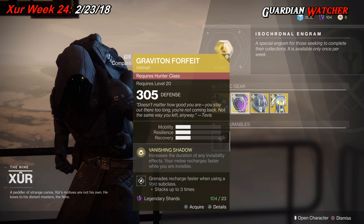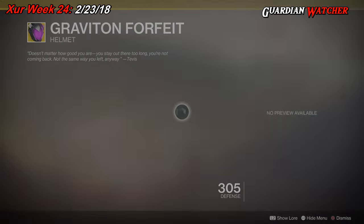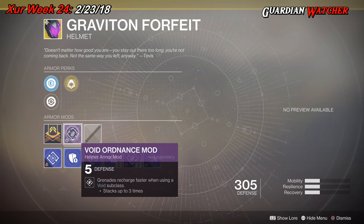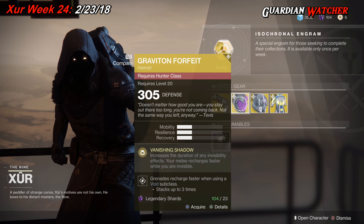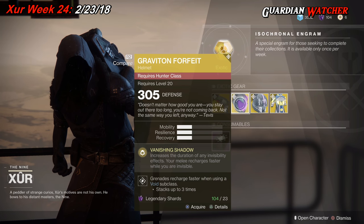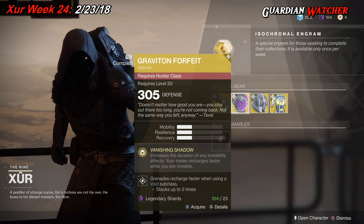The next exotic we're going over is the Graviton Forfeit for the Hunter class. This gives you one mobility, one resilience, as well as one recovery. The intrinsic perk is Vanishing Shadow, which increases the duration of any invisibility effects and your melee recharges faster while you are invisible. Then we have Plasteel Reinforcement mod, Restorative mod, and a Void Ordnance mod. If you are a Hunter and you like using your tether, grab this — it's definitely tier two in both PvE and PvP, and it has a huge spot in the Nightfall, especially the Pyramidion Confluxes.